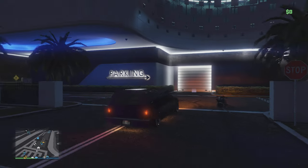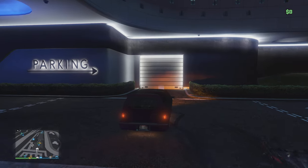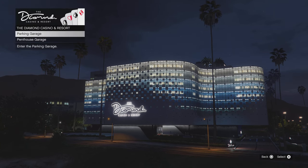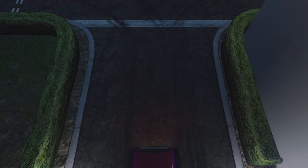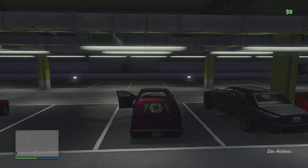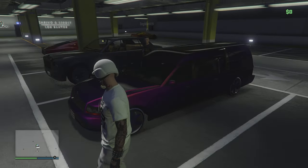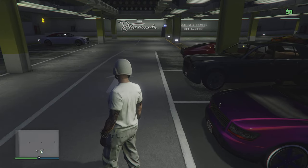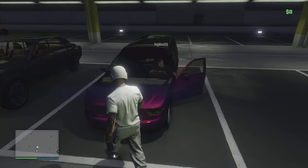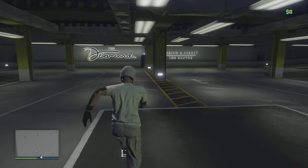Your friend is going to jump in the passenger seat — this can be a personal vehicle, you will not lose this vehicle. Enter the parking garage so that they do not get kicked from your vehicle. Once in here, jump out and have your friend get in the driver's seat. Communicate with your friend to sit in the vehicle, do not get kicked and do not exit the vehicle.